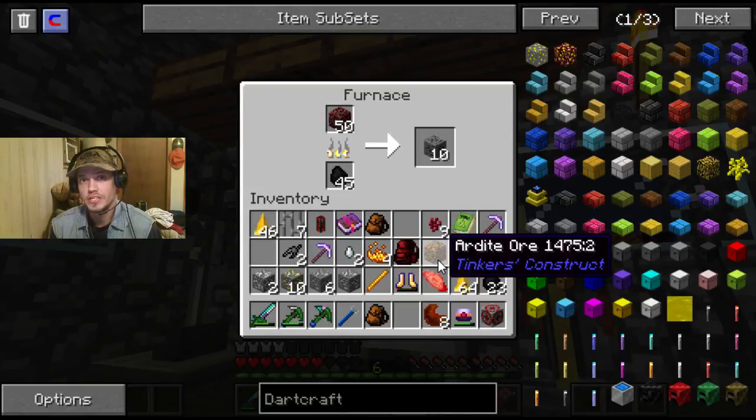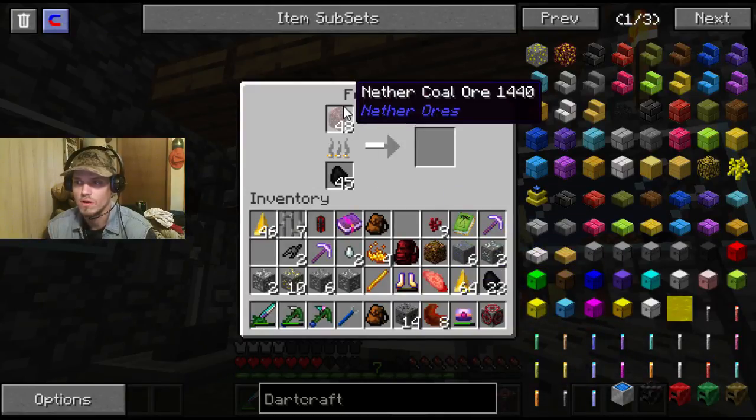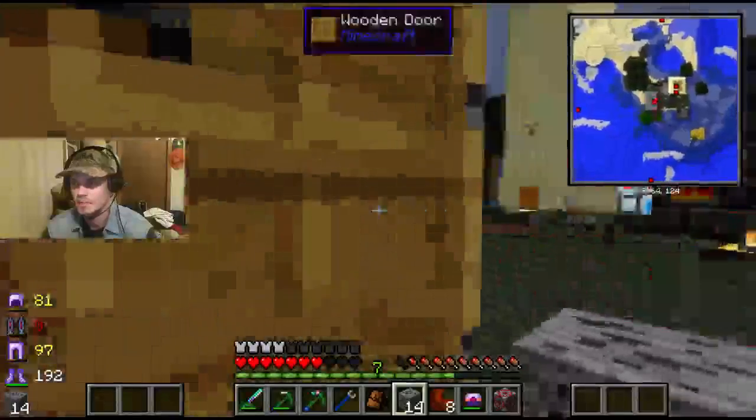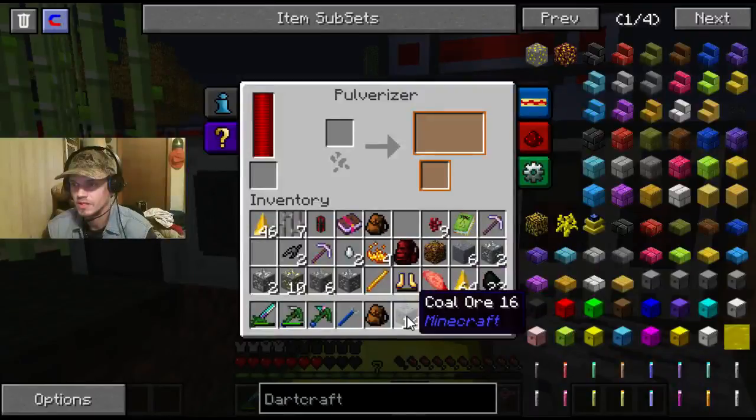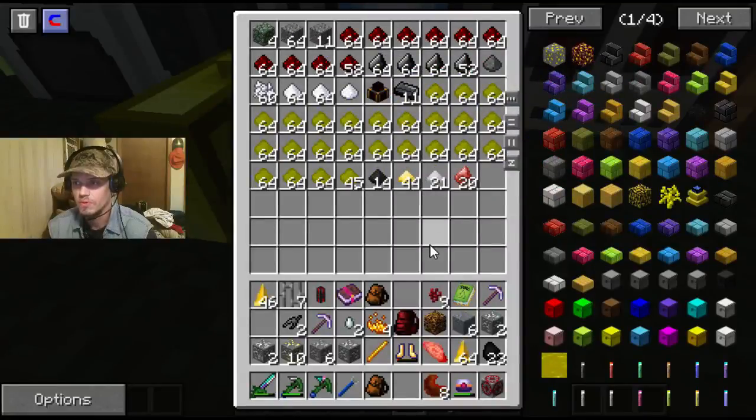Now you put it through a pulverizer, you'll get two - just like you would in the smeltery, but it makes it easier to do your blends that way. You've got 14 regular coal ore out of that many. In the pulverizer over here, knowing that we have 14 and putting that through with no coal in there, we get two coal per ore. So you're not only doubling, but you're quadrupling your end result.